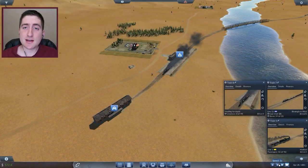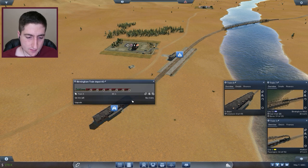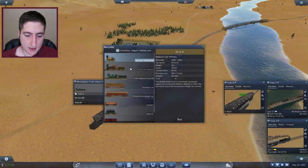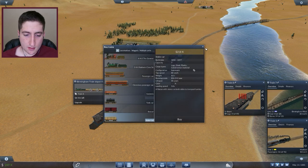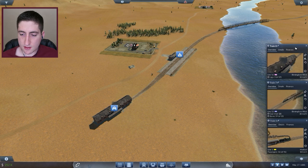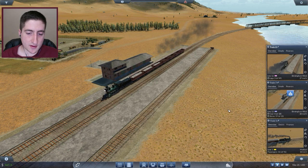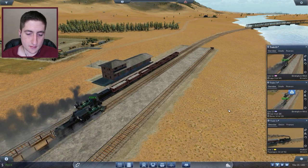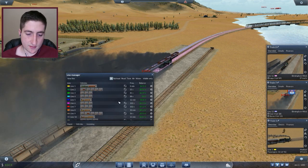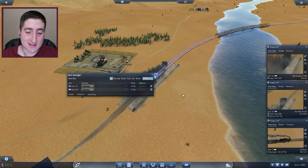We did make a mistake — we picked the wrong type of cars for this train, so we're sending it back to the depot to sell off that stuff and buy the correct cars for the construction materials. There we go, put on the right line. Fantastic — now we should be good to go. The quarry is finally delivering and we should be off to the races. $236,000 on that partial delivery alone — that is fantastic, and that line is already profitable.